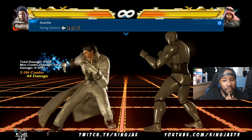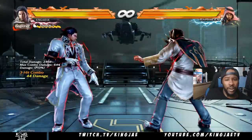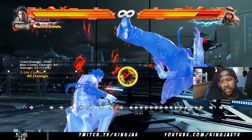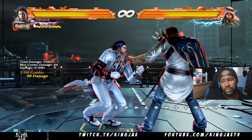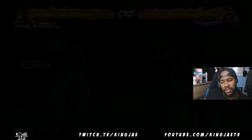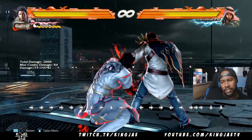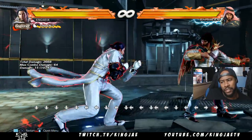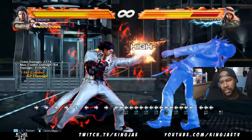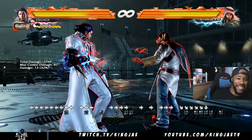That looks like you can get something from it. So that's back 4, 3, 2. We're gonna get Starburst and do back 4-3-2. Look at the damage — this is what I'm saying. That's crazy.